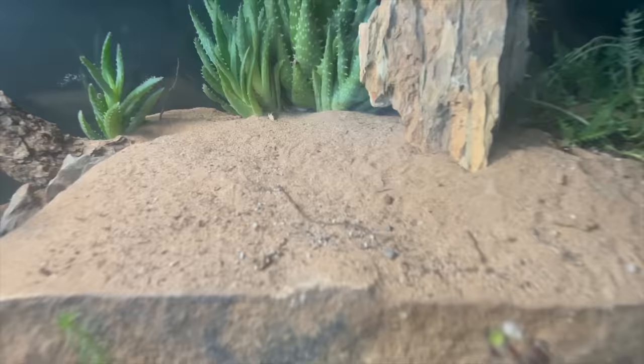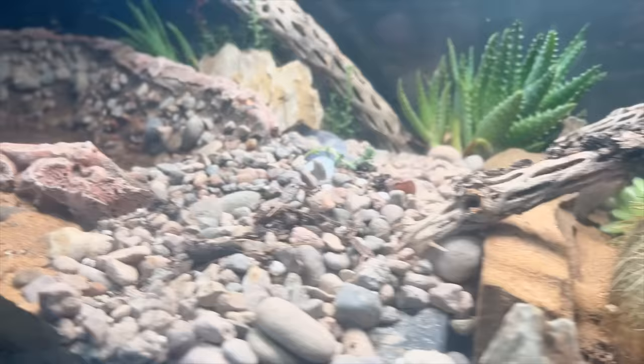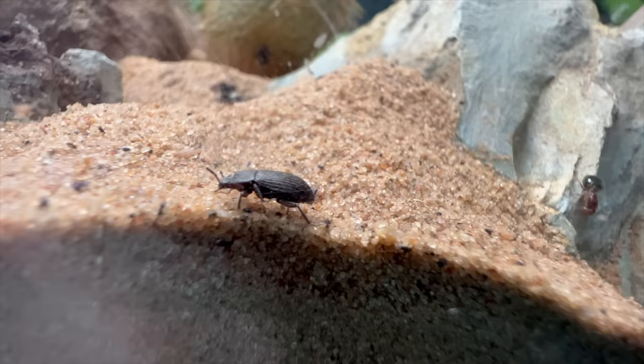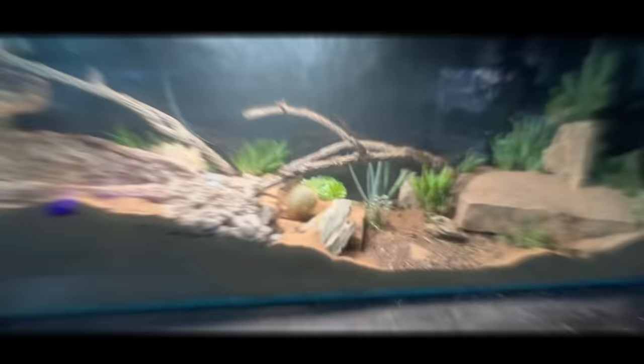It's been days since I've seen any life in this tank. Have they all died? Did they escape? Maybe they're hiding from the heat. I thought these mealworms had died, but they had transformed into beetles. Then there was this ant — I don't know what species it is or how it got in here. Maybe it's a queen? Let me know in the comments what you think it is. Now let's add a new predator.